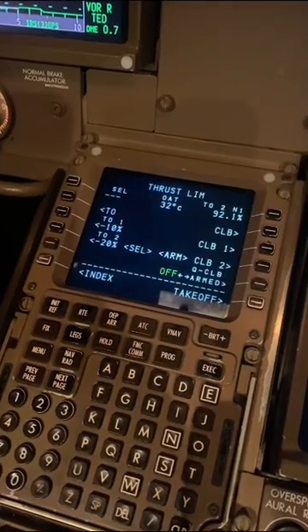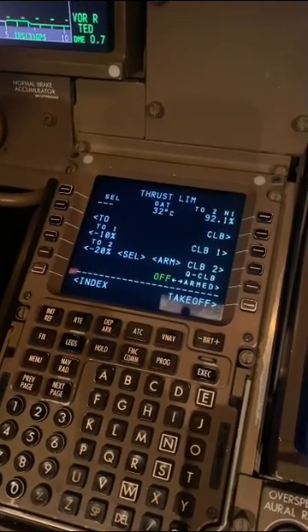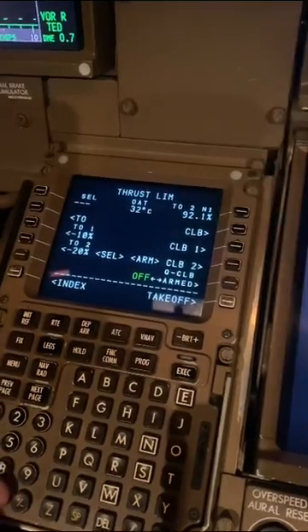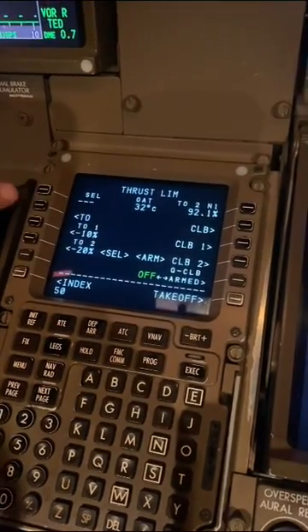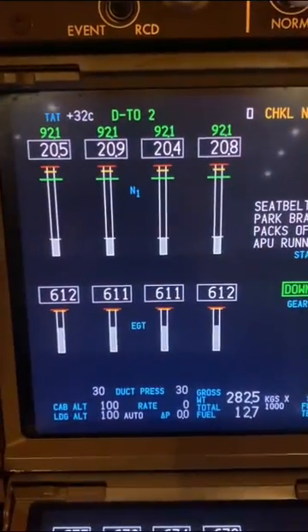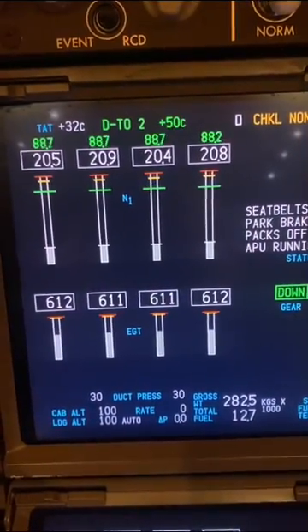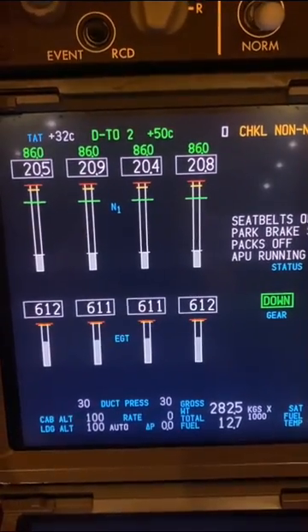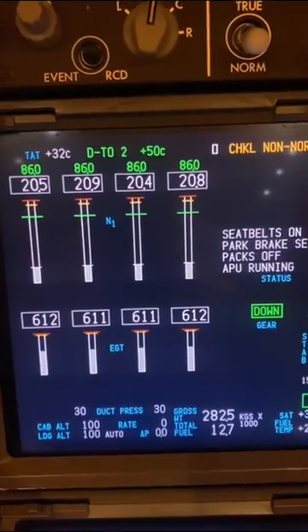Now for each of the takeoff settings — TO, TO1, or TO2 — we can also put an assumed temperature in. So let's say we're going to use TO2 with a temperature of 50 degrees, because we're making the engine think it's in a 50-degree environment. In that case it says: at 50 degrees, I can only give you 86% N1.